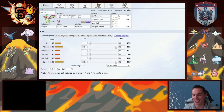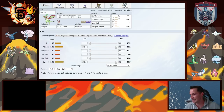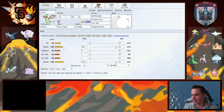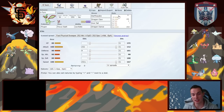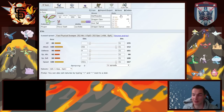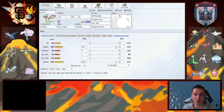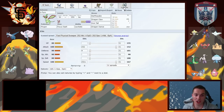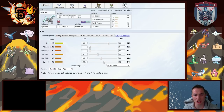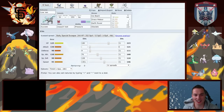Flygon is another Dragon Dancer running Earthquake, Dragon Claw, and Iron Tail. Iron Tail is clutch here — I can get to plus one and get just a little chip on Togekiss; Iron Tail should be able to take it out. Earthquake is actually pretty good against several members of his team, so I'm looking forward to seeing what Flygon can do.